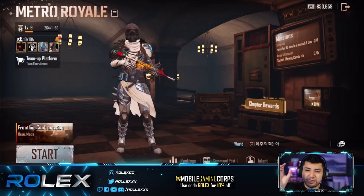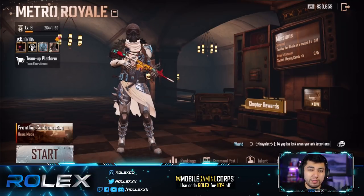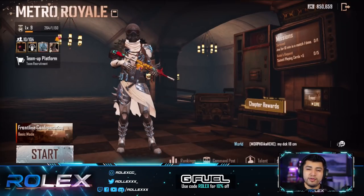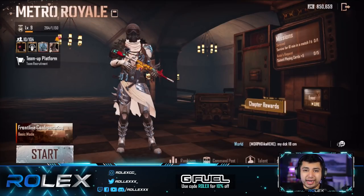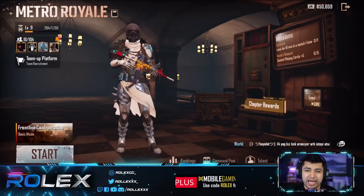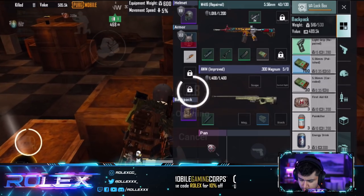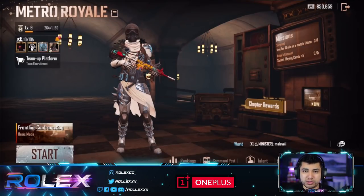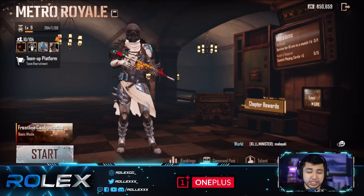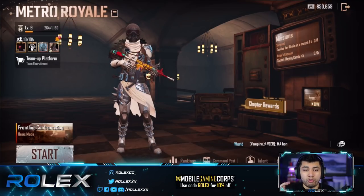Once your backpack is full, reorganize — remove the least valuable items and replace them with more expensive ones to increase your total loot value. Keep looting until the timer at the top right runs out, unless almost everything in your backpack is already valuable and it's rare to find something worth more than your lowest item — then just head out to save time and hop into the next game earlier. To distinguish item values, each item has a Metro Cash number — some are worth 1,800, some even 13,000. Organize to keep the most expensive items.